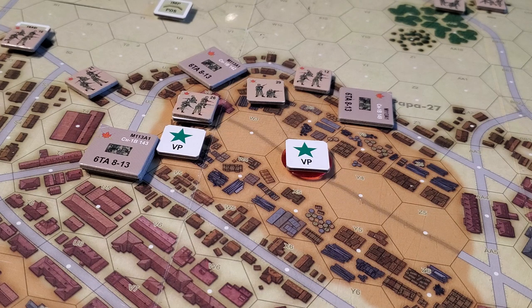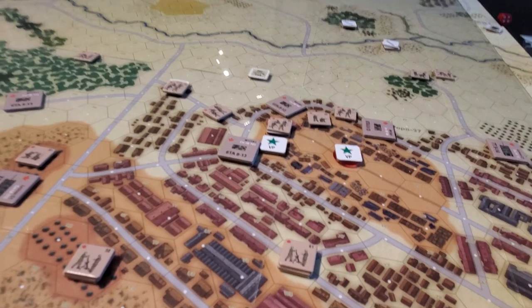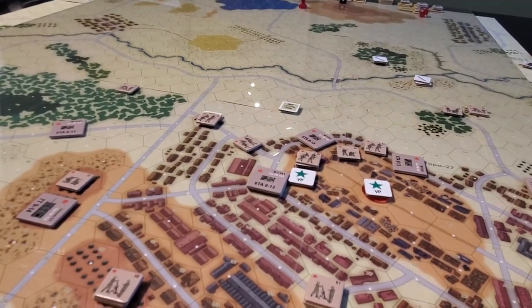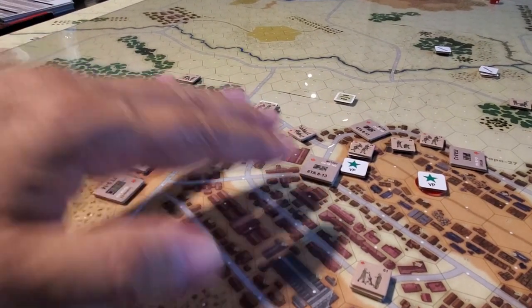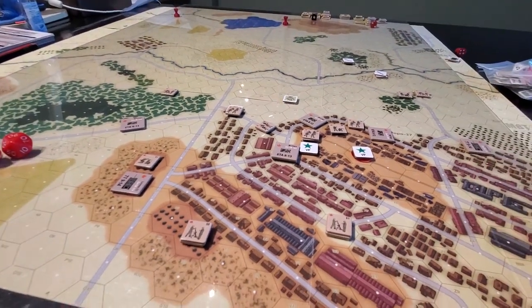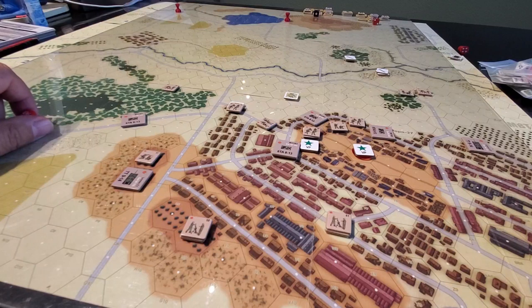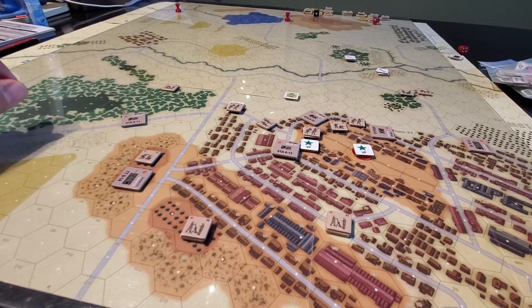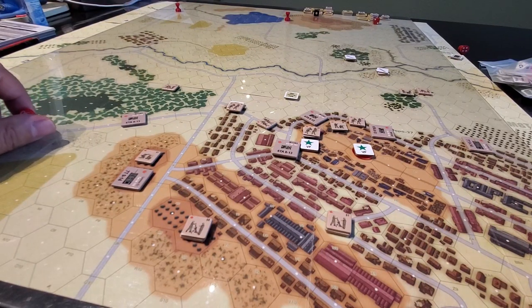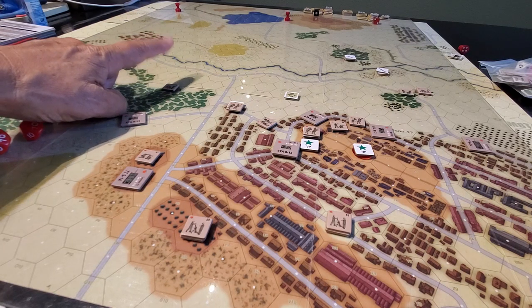That's the majority of the VPs and everything else is predicated upon kills - killing vehicles and bad guys. The Soviets have got to come in and cross some open ground, or they can try and come from the forest and get in here. The interesting thing about this scenario, as opposed to some of the earlier ones in the very first MBT module, is that it's 20 turns. So, there's no dicking around - you've got to get after it ASAP. 20 turns is not a lot of time. It's literally three turns to get here if you go hell for leather.